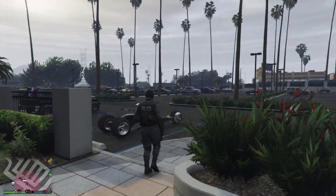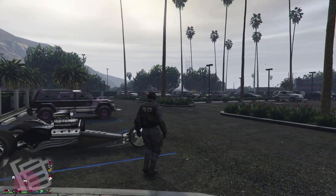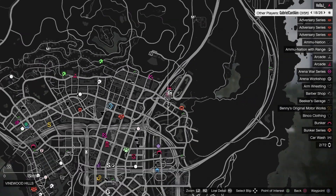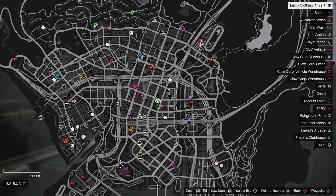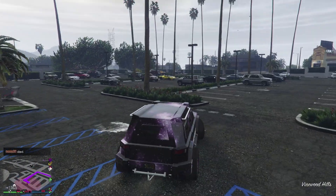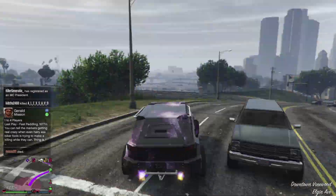What we need for this glitch is a CEO organization, and we need to own the casino penthouse apartment. We are going to be going to this location on the map because this is the police station that we can currently glitch into. Let's head on over there.